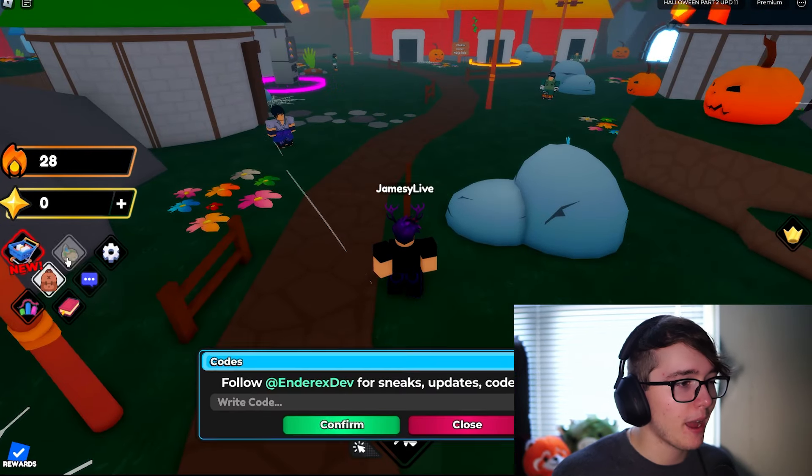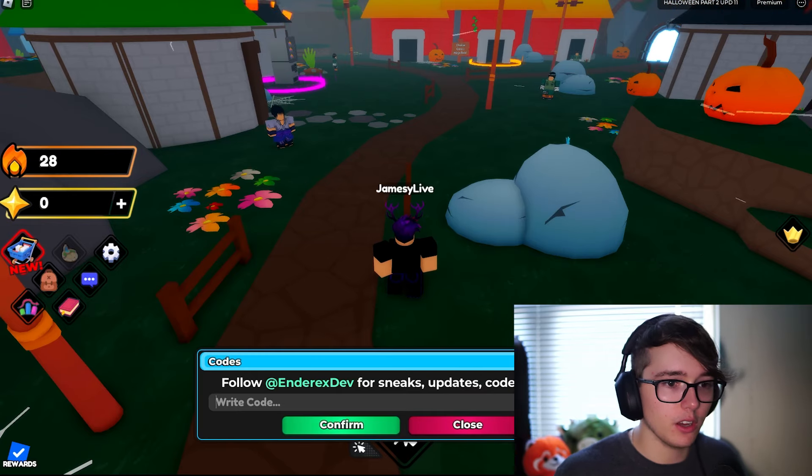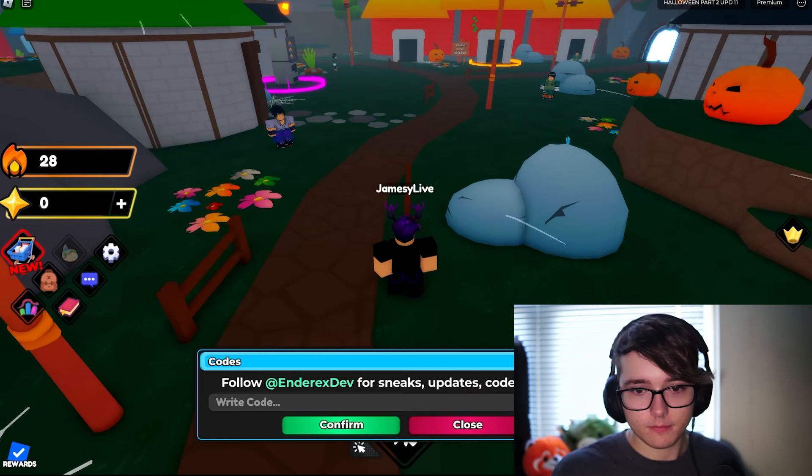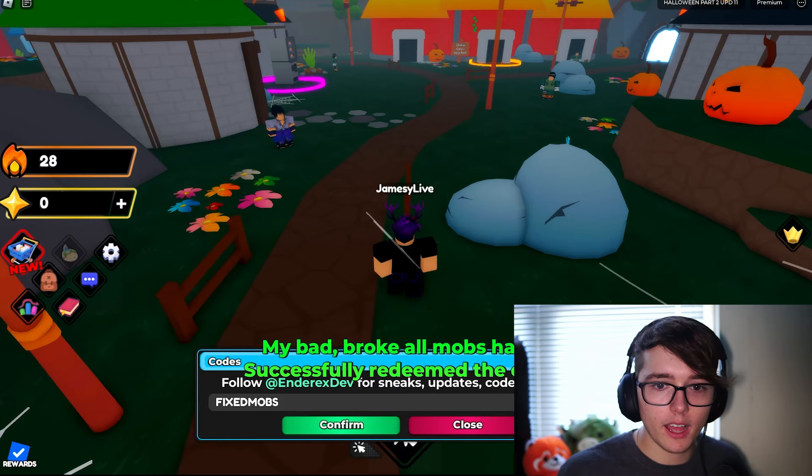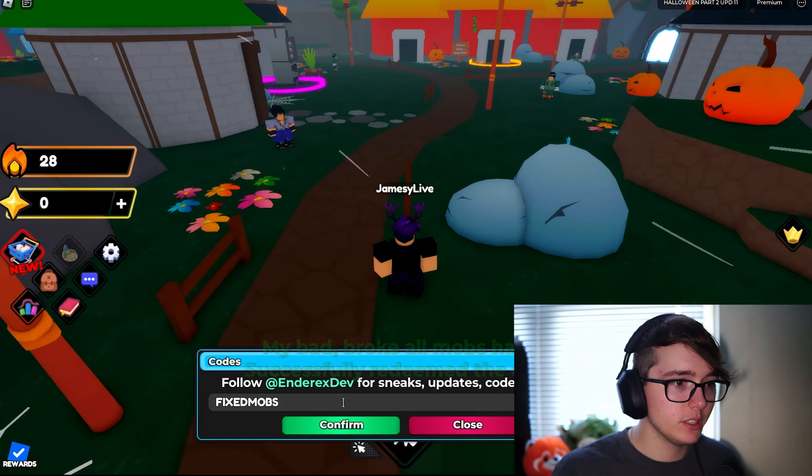Without further ado, let's go ahead and get into it. On the left side of your screen you'll see this little chat box right here, and then you can go ahead and put the codes right in there. The first code that we have here is 'fixed mobs' — that'll go ahead and give you gems and potions.